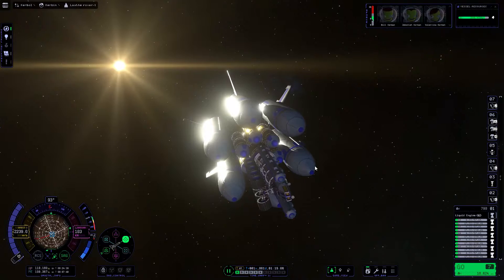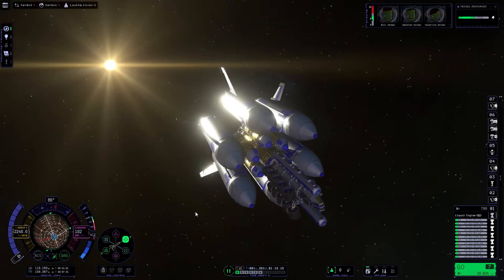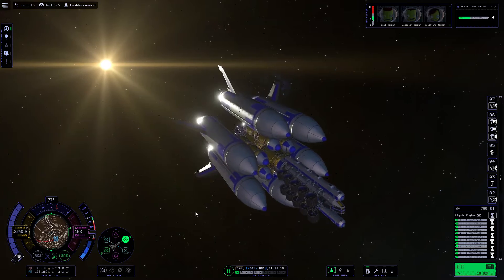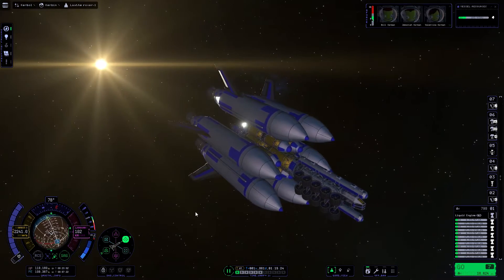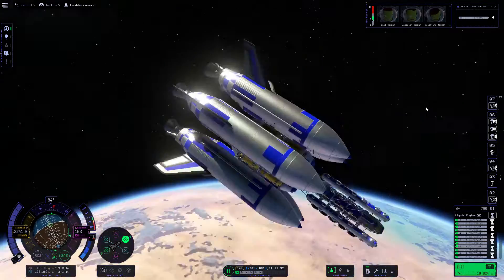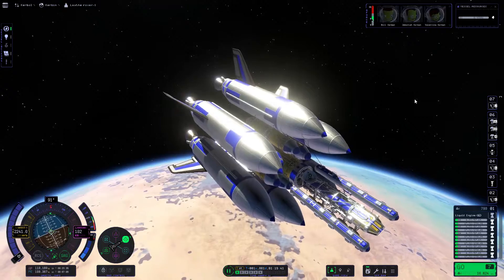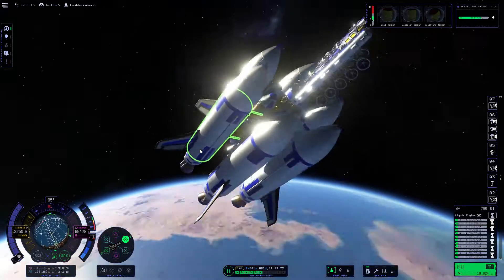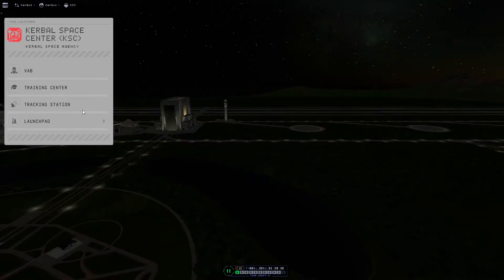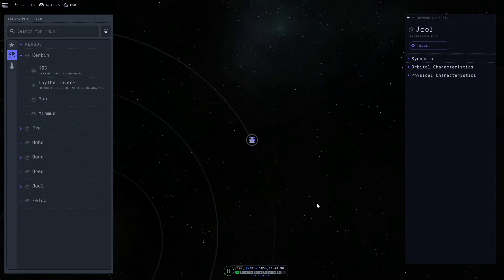One of those issues was that I forgot to put RTGs in my rover, so it took a lot of effort to get the rover's solar panels into a position where the sun could recharge them. I had to do that there — luckily I managed to get it rolling over and recharge the batteries — and here we are going to the tracking station.